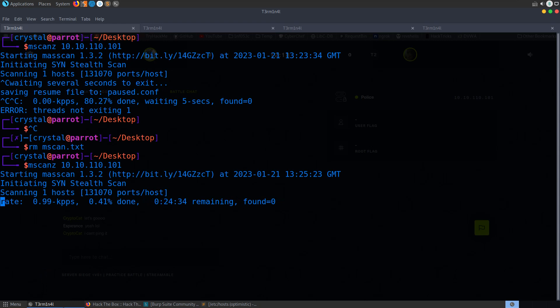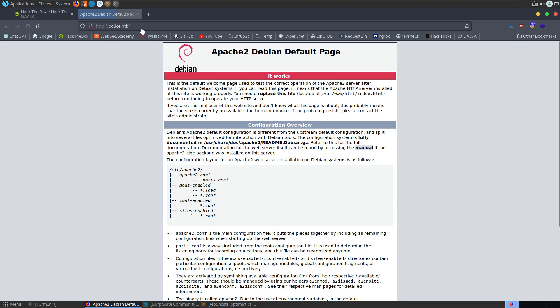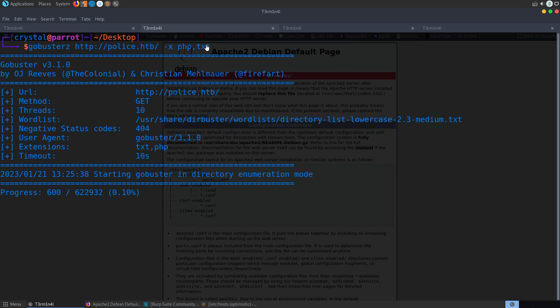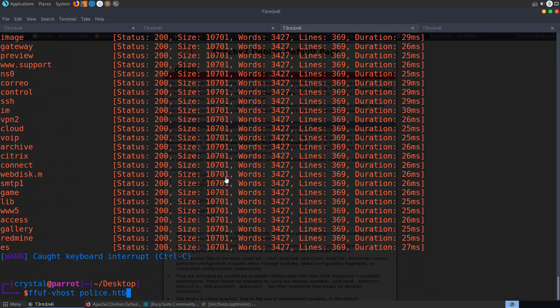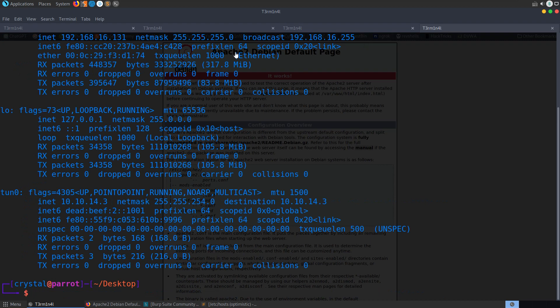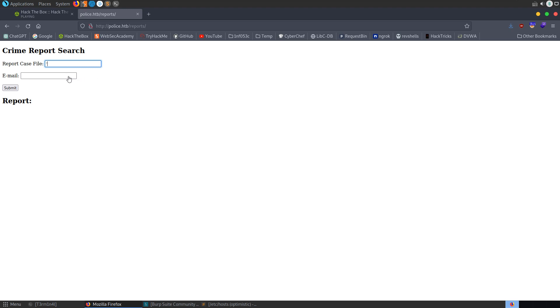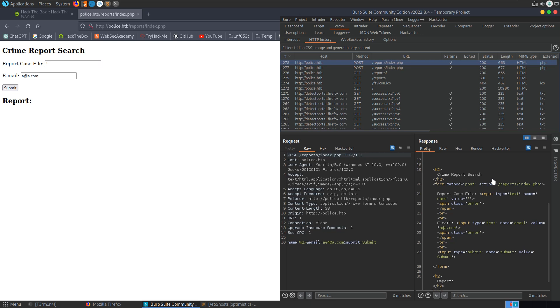Let's start massscan again and go back to HTTP port 80. We've got a default page, so I'll throw this into gobuster with php and txt extensions, and also run ffuf for vhosts. I'll set ffuf to filter by size — that seems to be working this time. We have a 'reports' endpoint, a case file, and an email field. Let me try putting a quote in — 'invalid email format'. I'll do aaa.com and check Burp. Report is empty. Let me try a number, or an SQL injection.